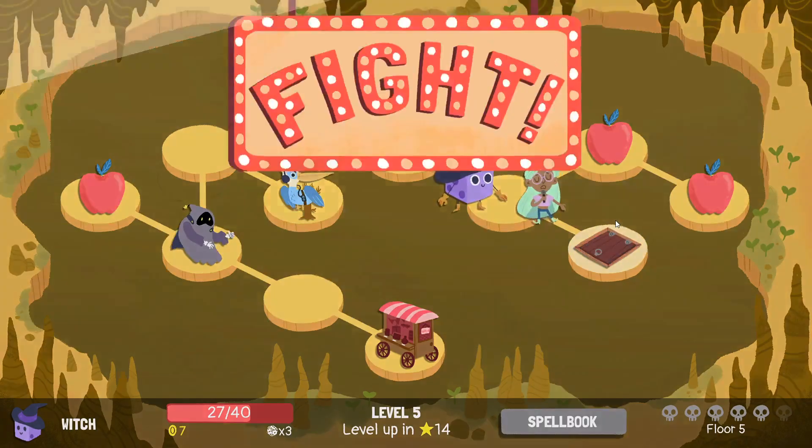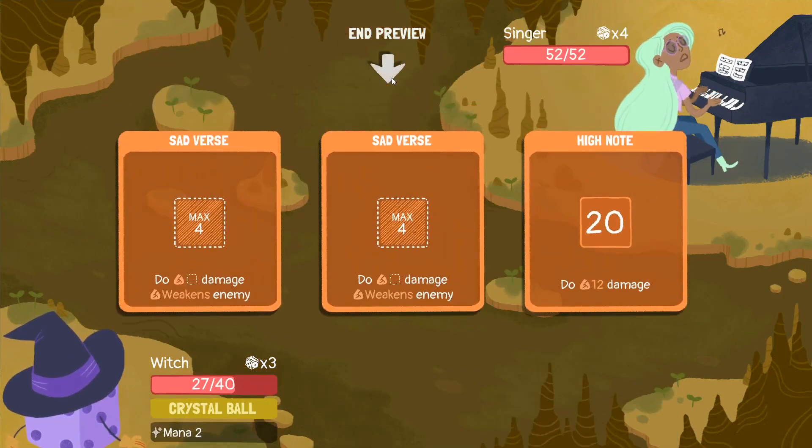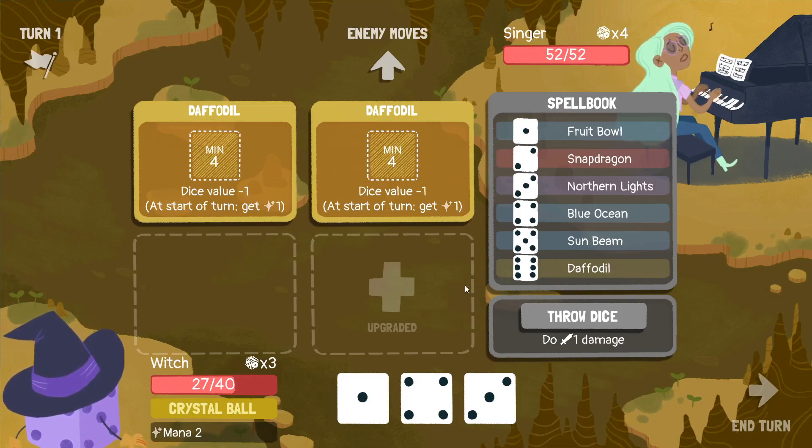Gonna have to get through the singer without healing — that's super non-ideal. The alternative is going through a warlock, and that's not gonna happen. And a loud bird too. Find a way not to take damage at the singer, or heal up at Blue Ocean even. But you're gonna weaken me and do a lot of damage — that could be bad. And you have a huge health pool. Feeling kind of not great about this run right now.